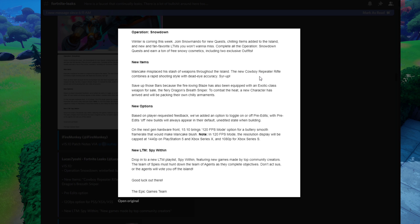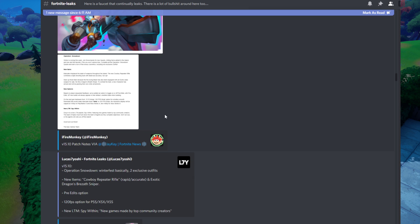We also have a brand new weapon — the cowboy repeater rifle. It's actually pretty good; used it a little bit in game. We also have the dragon's breath sniper rifle and the new exotic snowball launcher. There are some new options for console players as well as PC players, and a new LTM called Spy Within will be dropping very soon.